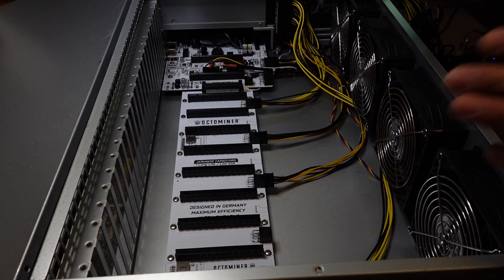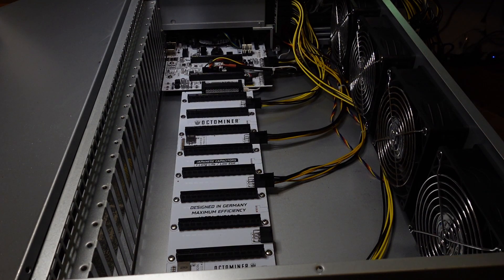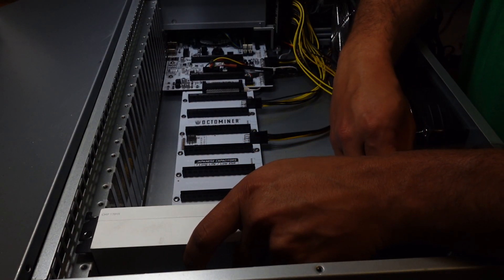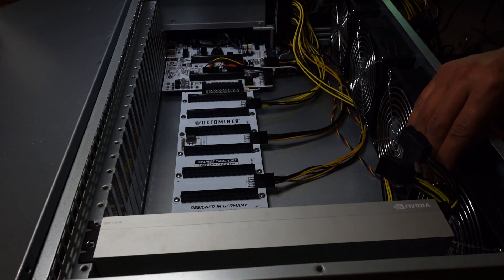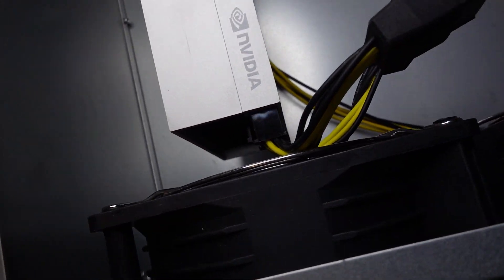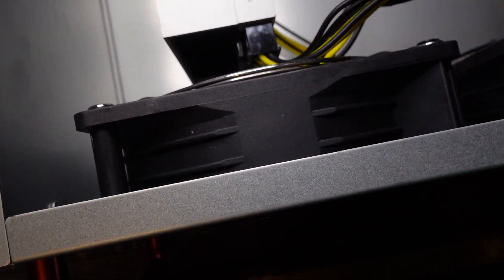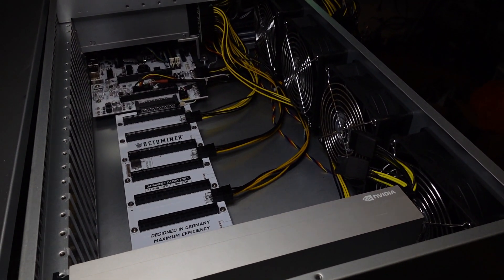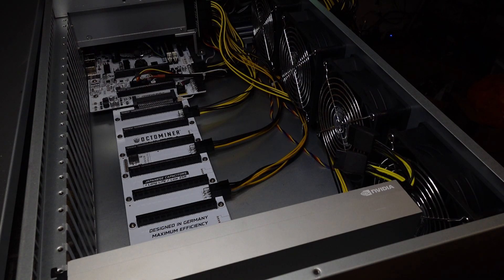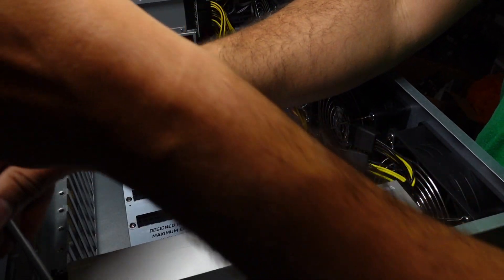So one thing I just did off camera is I put fan grills — older fan grills — on this side of the case because the 170HXs were getting pretty close to the edge. I'm going to put them on every other slot. It was getting really close to touching the fan, so I put some fan grills in and that's going to fix my problems. You can buy those — I'll put an Amazon link for them. To be fair, even the newer OctoMiners don't come with them.